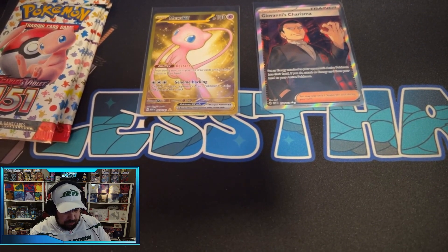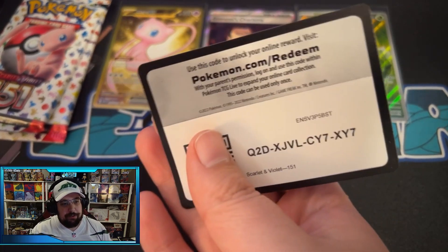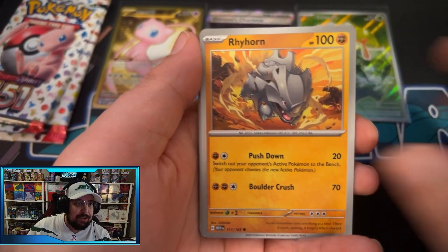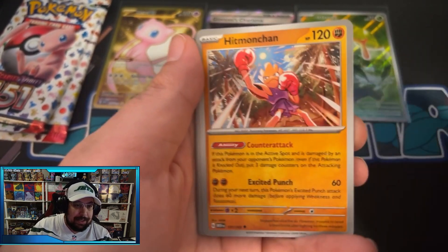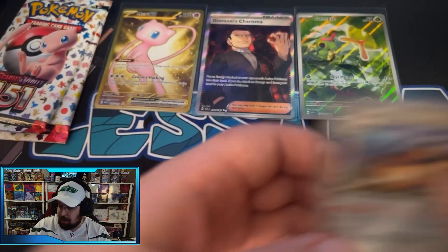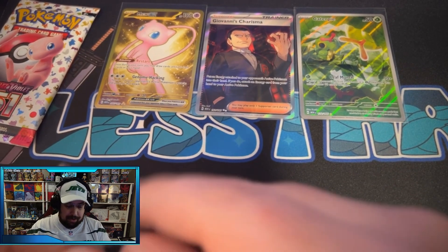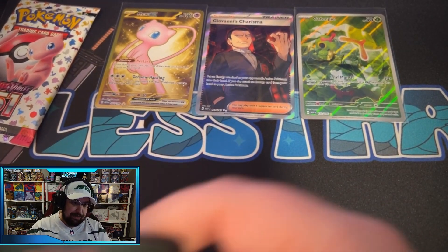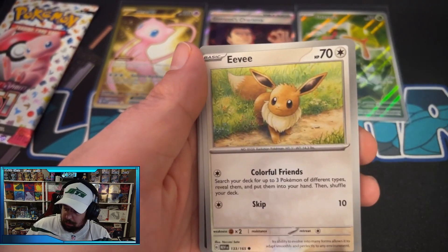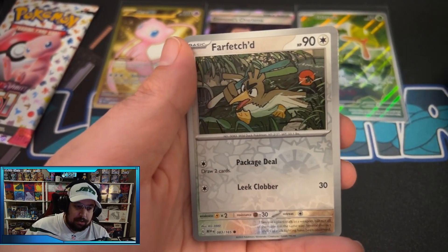If you are looking to pick up this set from now and probably until the end of the holiday season, I would say if you see it, grab it. I've already been able to tell that it's a lot harder to find in stores than it has been for the past couple of weeks. I think most people are not too hyped on Paradox Rift, and the fact that this is the best set available right now means it's going to sell quick. So if it's something that you want to rip for yourself or get as a gift for others, keep an eye out for it.